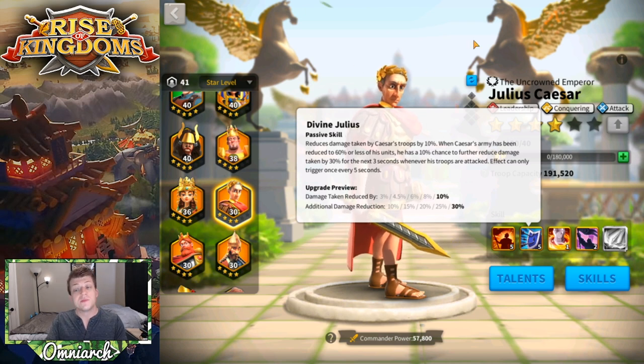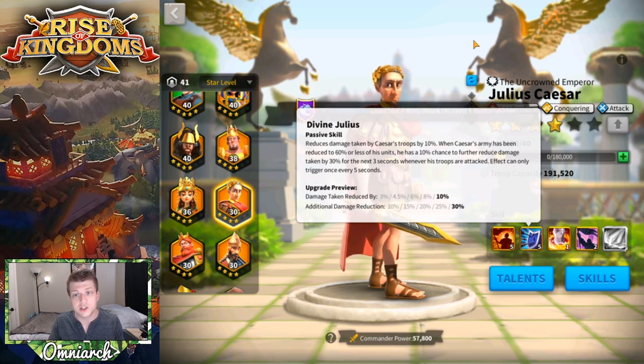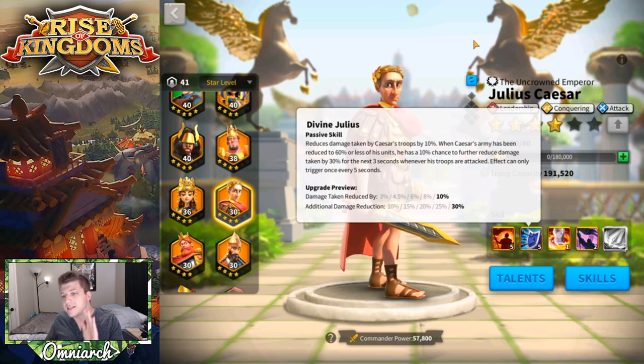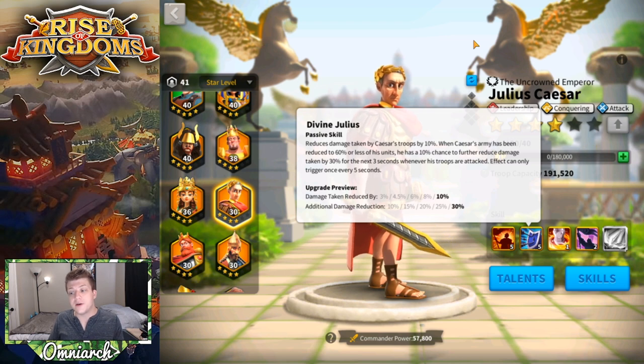His second skill is called Divine Julius. It reduces damage taken by Caesar's troops by 10% — just a straight-up 10% damage reduction across the board. Then, when Caesar's army has been reduced to 60% or less, he has a 10% chance to further reduce damage taken by 30% for the next three seconds. Whenever his troops are attacked, this effect can only be triggered once every five seconds.